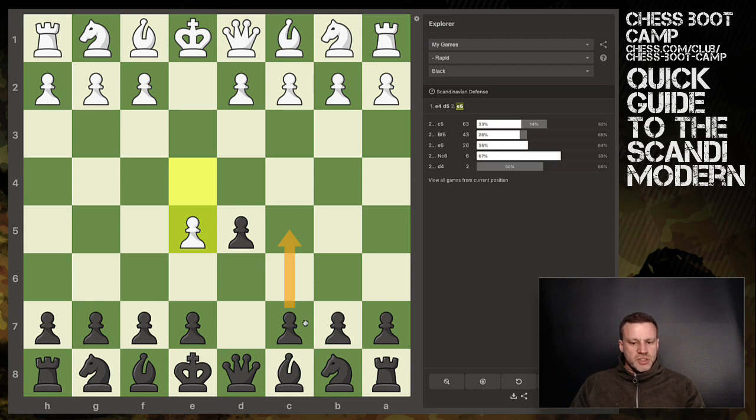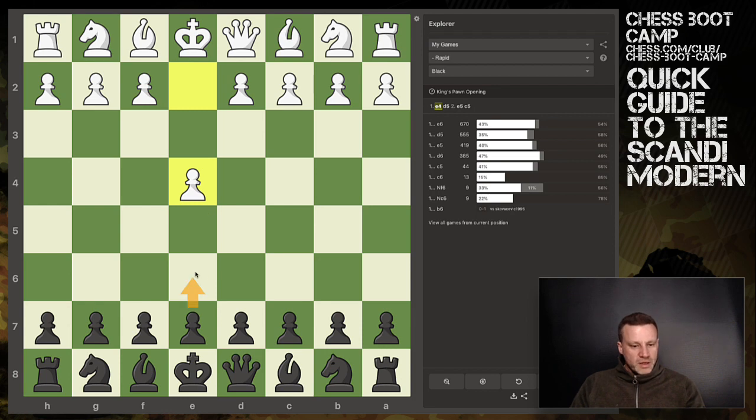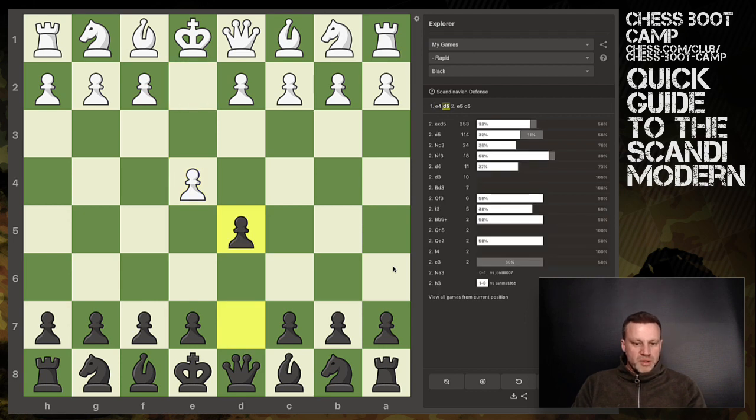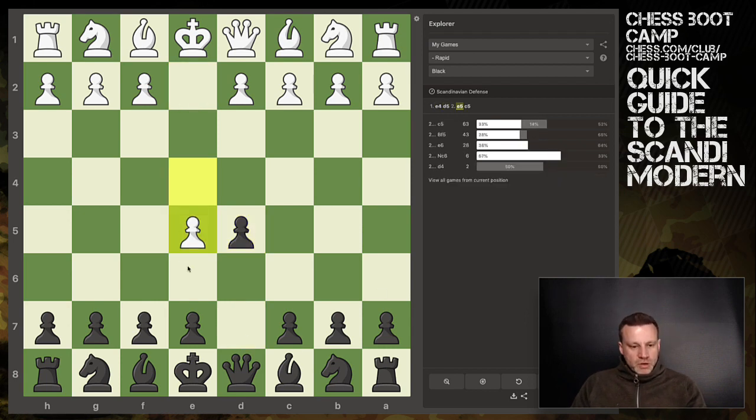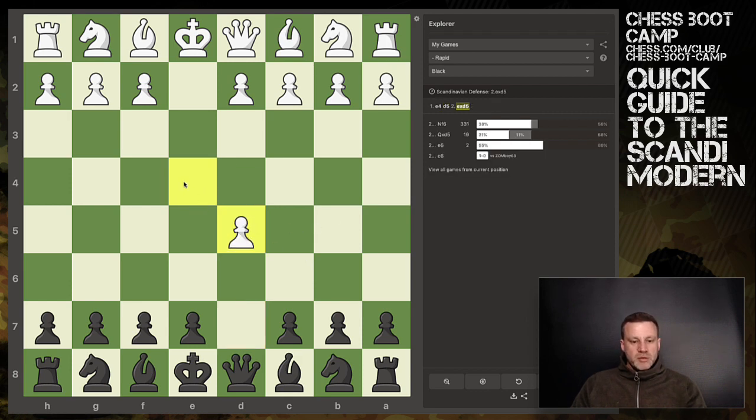Generally what I'll do is push c5 straight away. What you're getting here is a bit like a French but you haven't pushed e6, which means you can actually get your light-squared bishop out before you play e6. With the French defense you'd meet e4 with e6 immediately, creating what's known as the French bishop, which is not very good. With the Scandi, if they push, you can develop your bishop straight away, but I just tend to push c5 and take good control over the center squares.